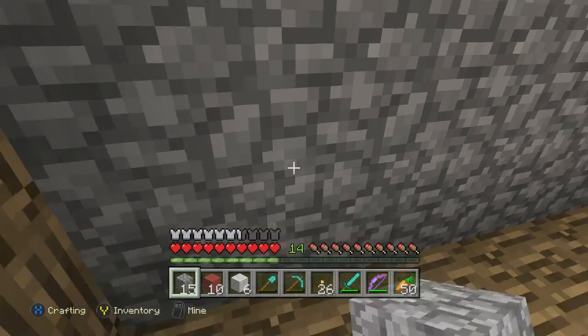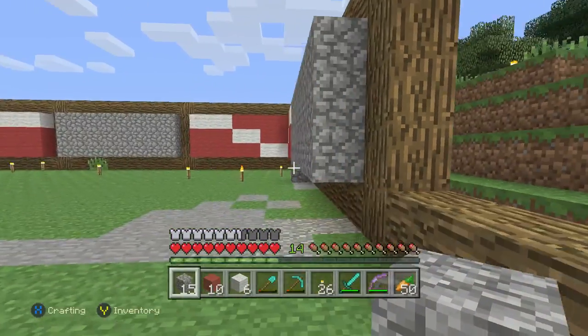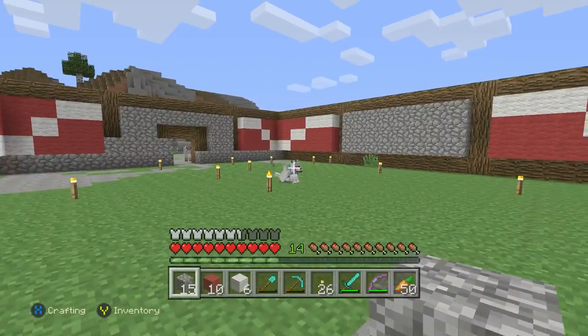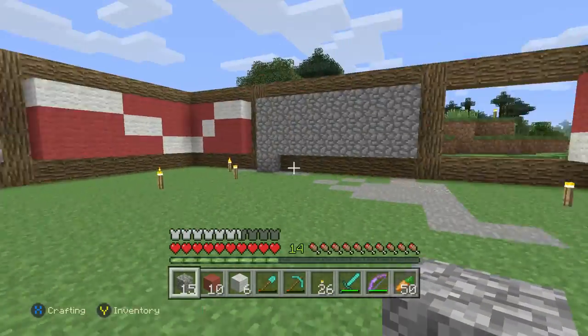Don't worry, Bandit, I'll be able to see you in just a second. So we're gonna place that block there. Look — Bandit, I'm over here! I told you I'd be able to see you. He's looking through there. He's like, 'Where'd the crack go?' Hey, Bandit, I'm right here, buddy. He's playing the staring game with the wall.